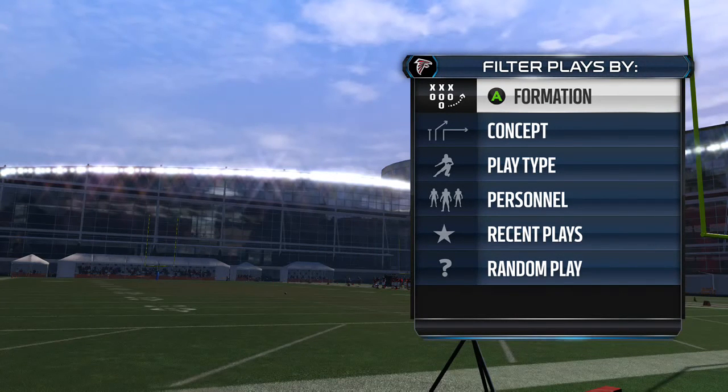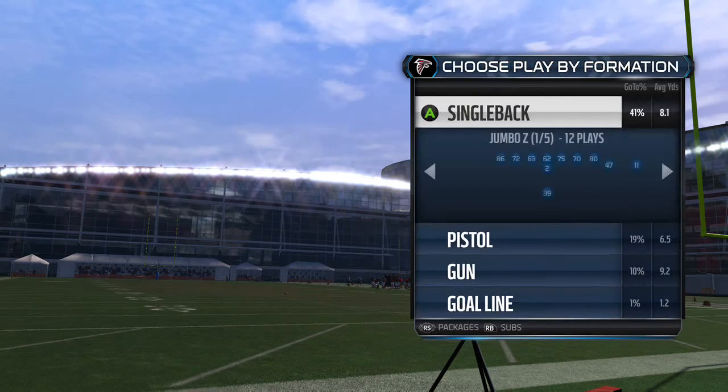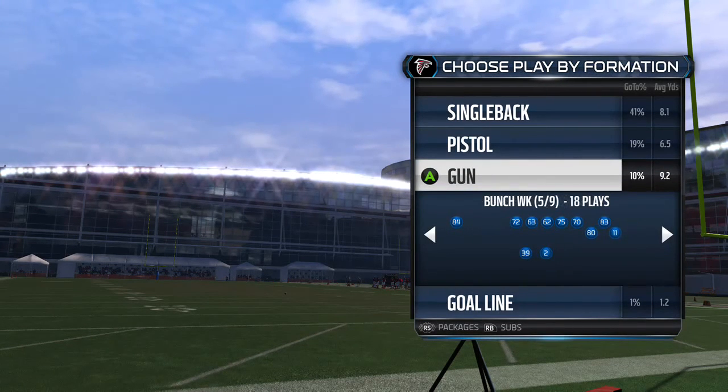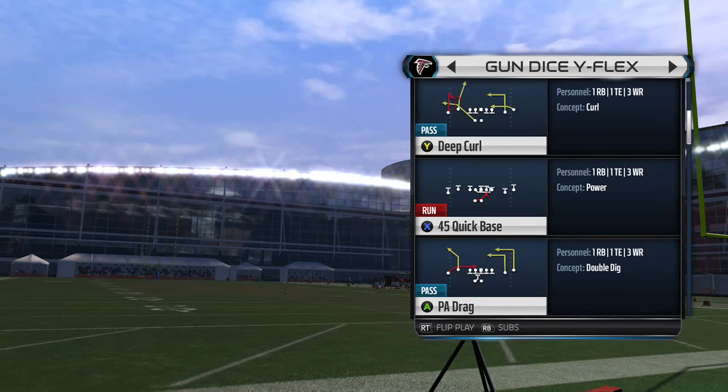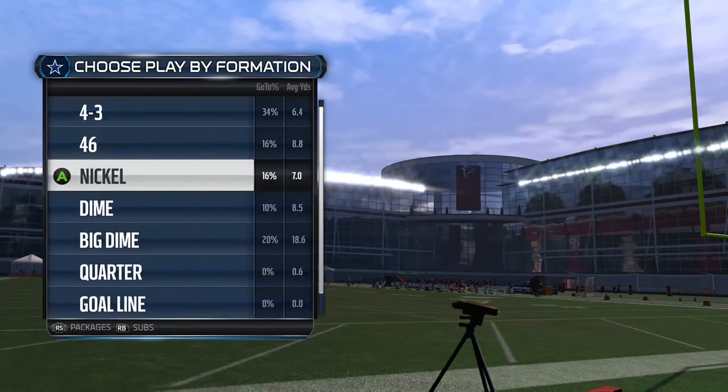Hey guys, this is ANCAP24 coming back with the last part of the Cover 4 guide. We're going to start at the Gun Dice Y-Flex. The first play we're going to be looking at is called the PA Drag, and we're going to start with it flipped. Let's go call our Cover 4.